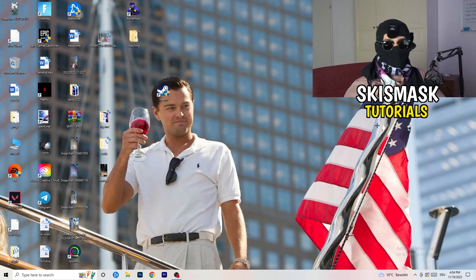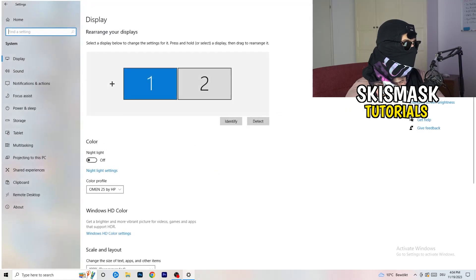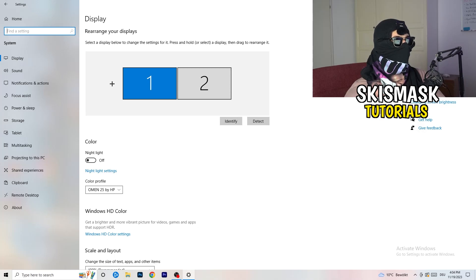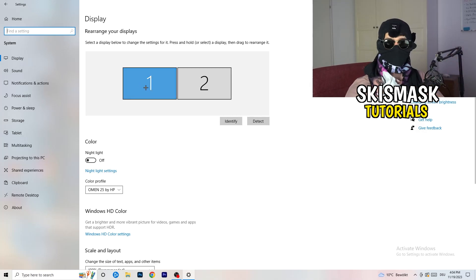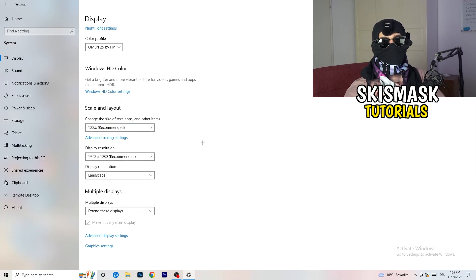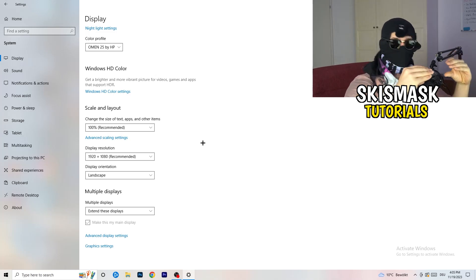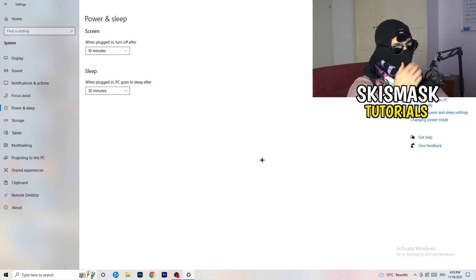Next, open Settings again. Go to System. Identify which monitor you're playing games on, then scroll down to Scale and Layout. Change the size of text, apps, and other items to 100% as recommended. The display resolution is really important — it should match your in-game resolution. If you're playing at 1920x1080 in-game, set your monitor's display resolution to match, or vice versa. Just make sure both are the same.